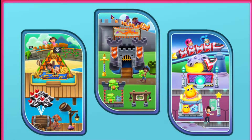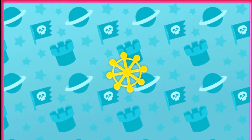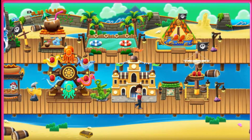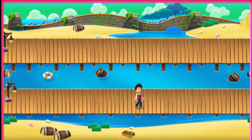Ahoy! So a Pirate Island be what you seek. This is Pirate Island, a sandy, sunny buccaneer beach with its own water ride. Use your math skills to build rides and shops that are a treasure trove for pirates.